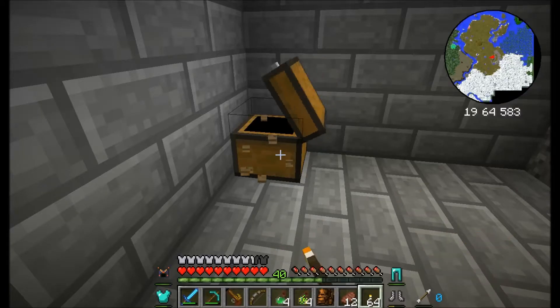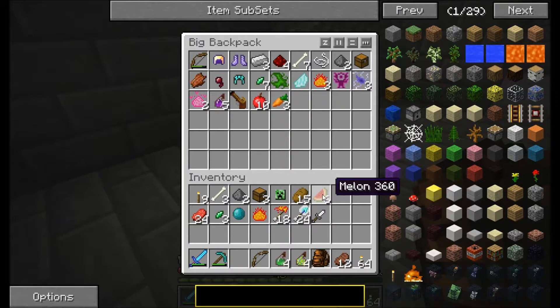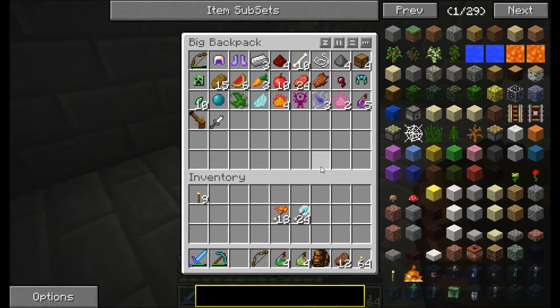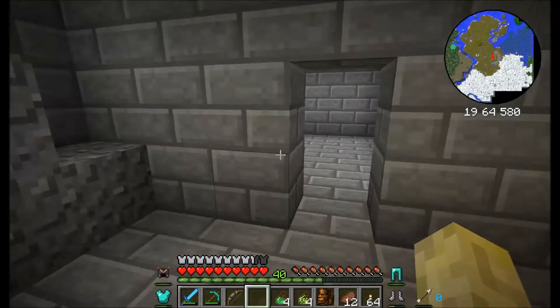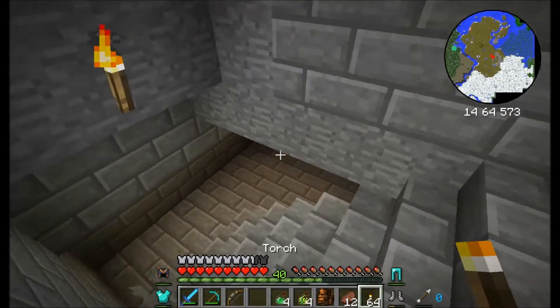All these areas I can probably liberate and use for something else. I know that the revolver can go away, and all this stuff can go away. Now I need the bow there. Cool, let's progress.